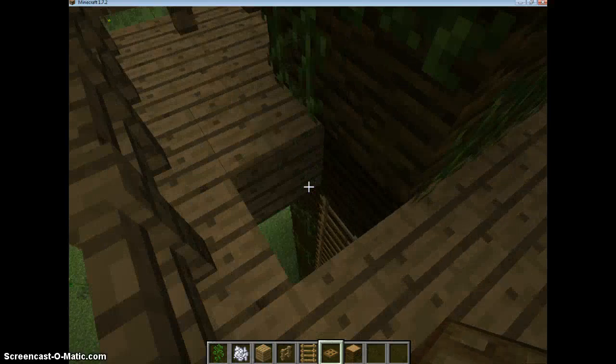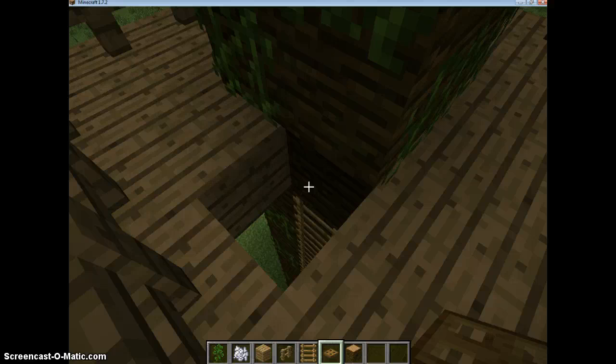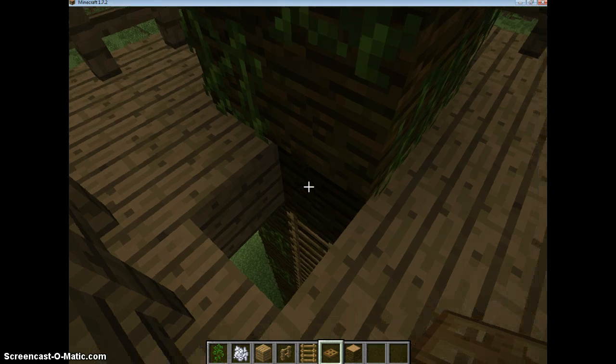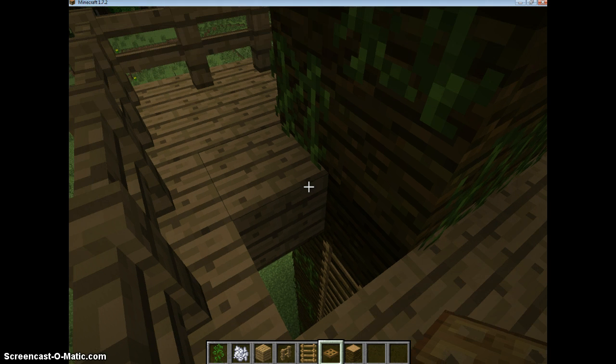Once you've gotten to the top, place a trapdoor right here. Don't put a ladder in that last spot or you can't place the trapdoor. You don't have to use a trapdoor — it's fine to just put a ladder there — but keep in mind that mobs can get up. Weird but true: creepers can climb ladders.